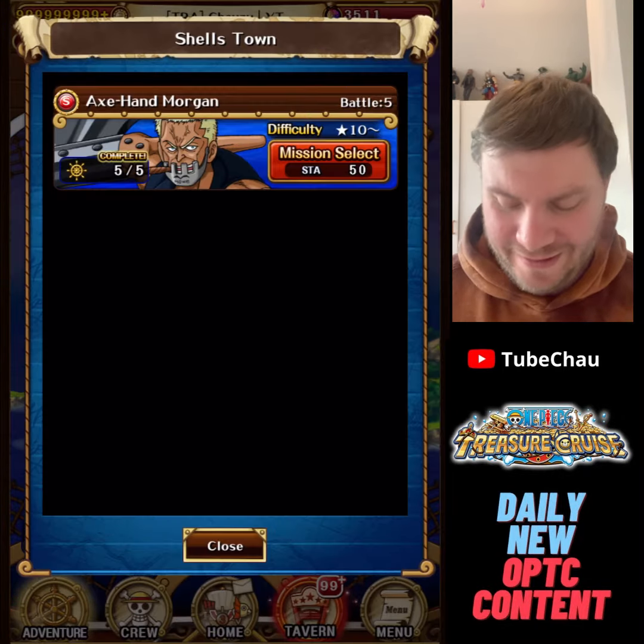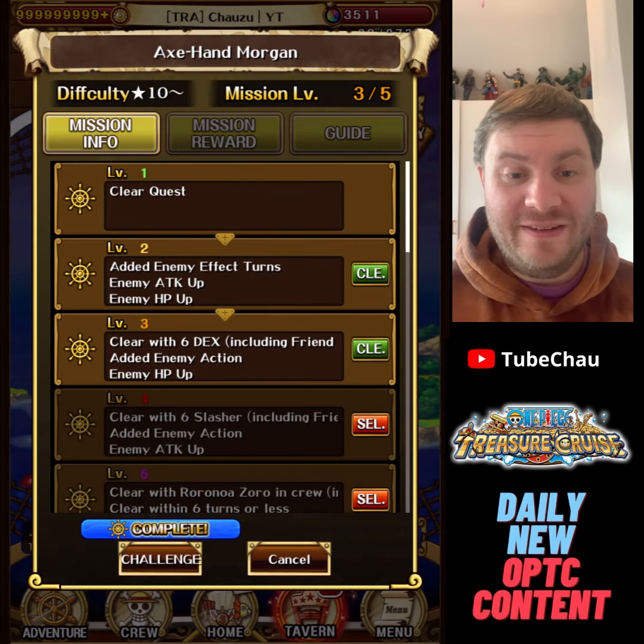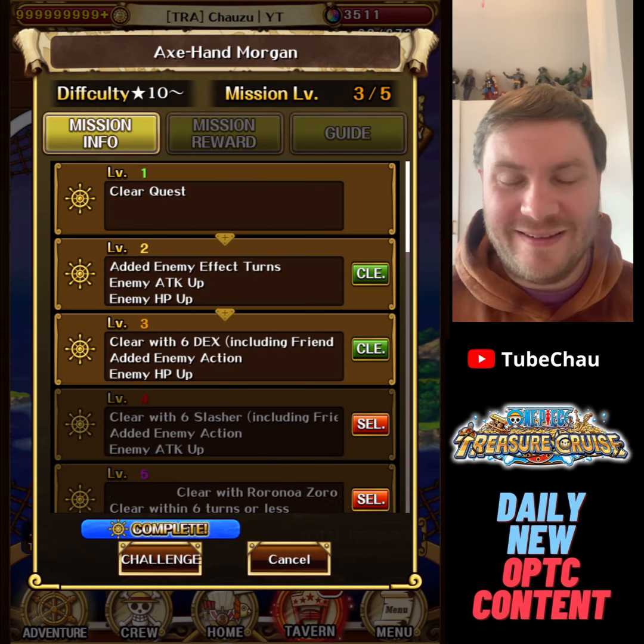Hey guys, Chousey here. I'm continuing my series of facing level 3 Grand Voyages with accessible teams, and today it's time for Axe Hand Morgan.